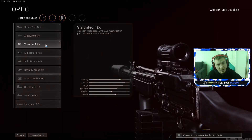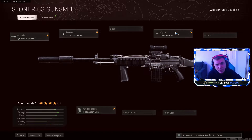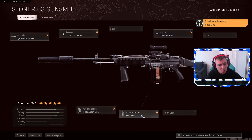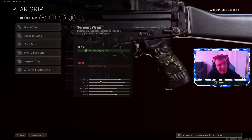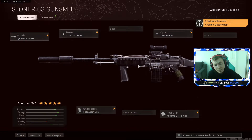For the optic, the 3x or the 2x is personal preference. After testing, I found the 2x to be a little bit better — it has a faster ADS and a better field of view which allows you to see a little bit better at longer distances. For the best fifth attachment, you can go with the Fast Mag for a faster reload if you're playing quads or trios. But the rear grips are currently bugged, and with the Airborne Elastic Wrap you're getting improved sprint-to-fire, improved ADS, and improved aiming stability — the only negative is a worse firing movement speed, which has no effect on the weapon at all.